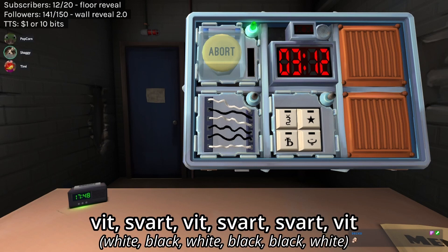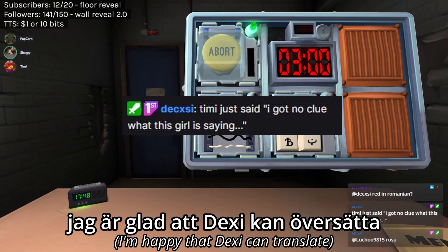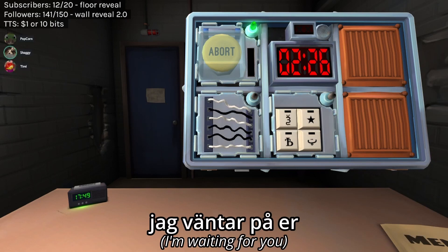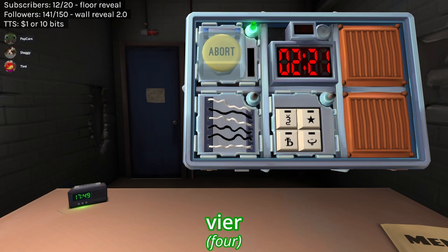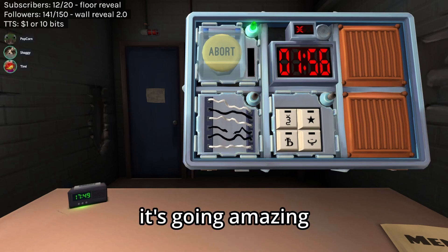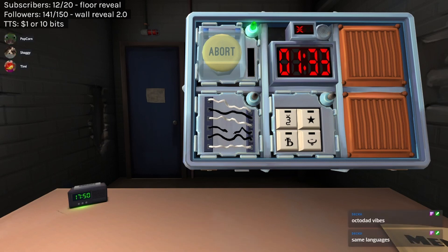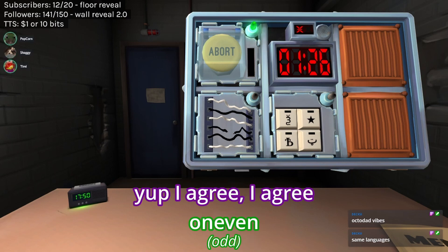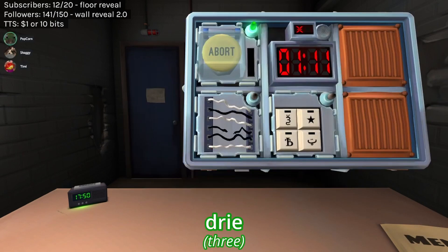'Trådar. Vit, svart, vit, svart, svart, vit.' I'm glad the text can translate. I'm waiting for you. 'Vi har trådar.' Flippers — no. It's going amazing. I can't do that. Serial — yeah. I agree. 'On Aven' — is it on Aven? 1 — ja, ja. 3.